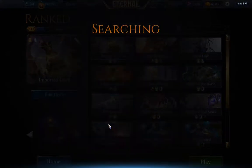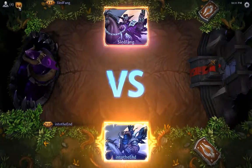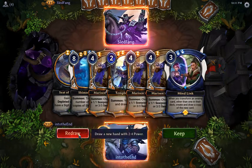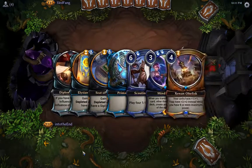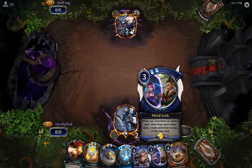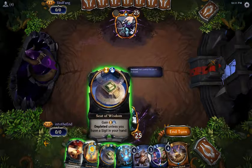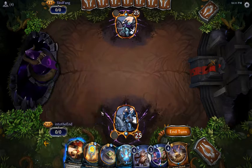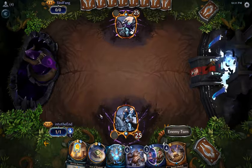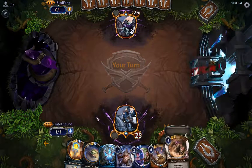All right, let's play game number three, let's win a couple of games. Oh, that's no good — one power. That's not great, but at least we have the Mind Link in our hand. We have no interaction at all, so if my opponent plays a fast aggressive deck we are completely toast. I don't think anything in my deck needs more than two mana, so this is fine.